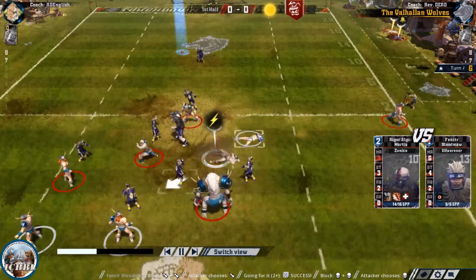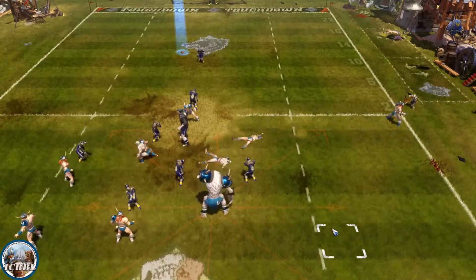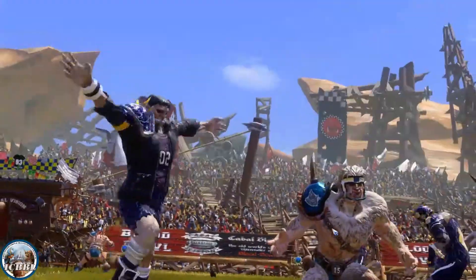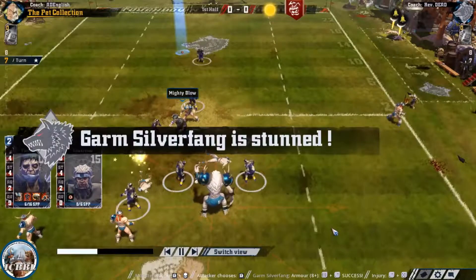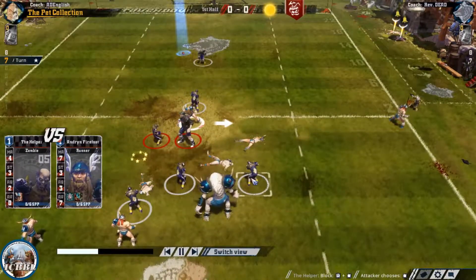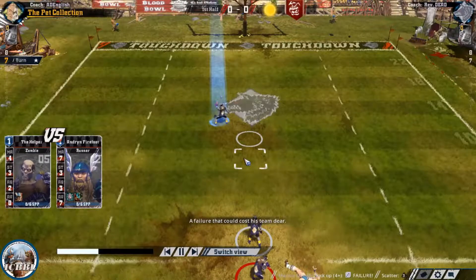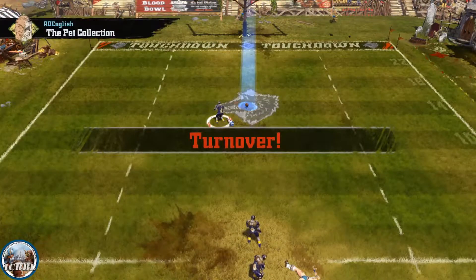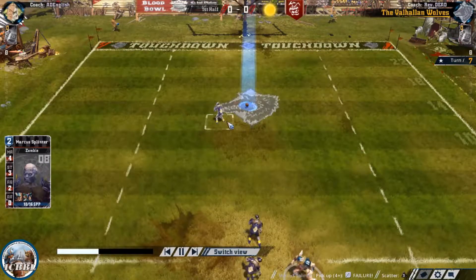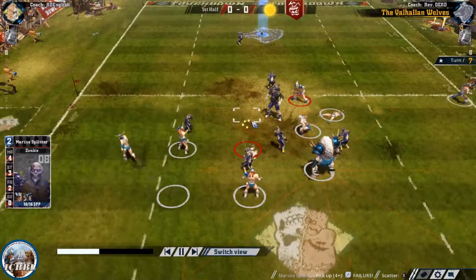And another skull - lots of skulls this game, lots of painful skulls. That gives me a chance at the ball, though I am going to punch the Ulf and the runner first, hoping to do damage to at least one of them. Armor breaks have not been on my side much - well, armor breaks have, but injuries haven't. All the armor breaks have been light armor breaks. Here we go - pick up. No. That makes the score impossible I believe. And that was actually the helper piece, not my dirty piece - my mistake. No, it is my dirty piece. And the touchline is too far away now - can't score anymore. Had to succeed on that pickup.